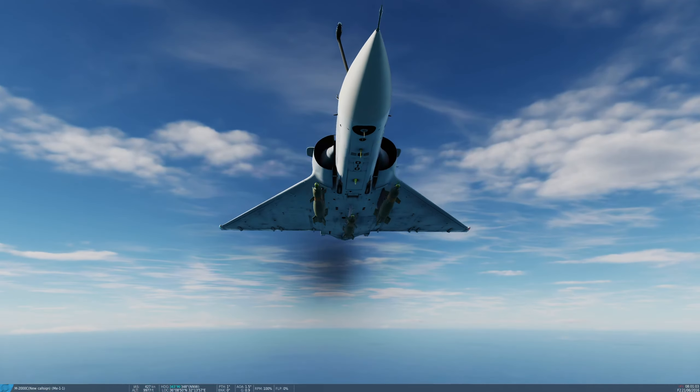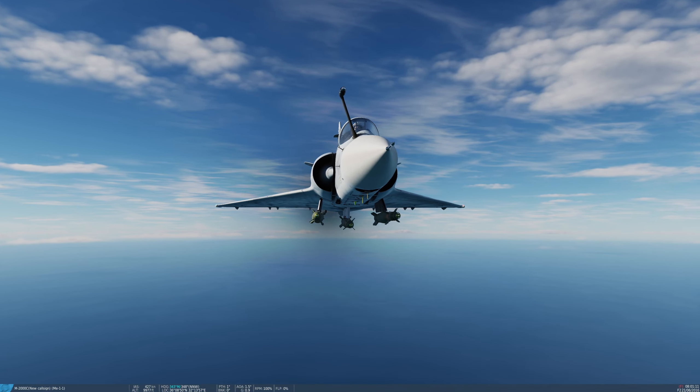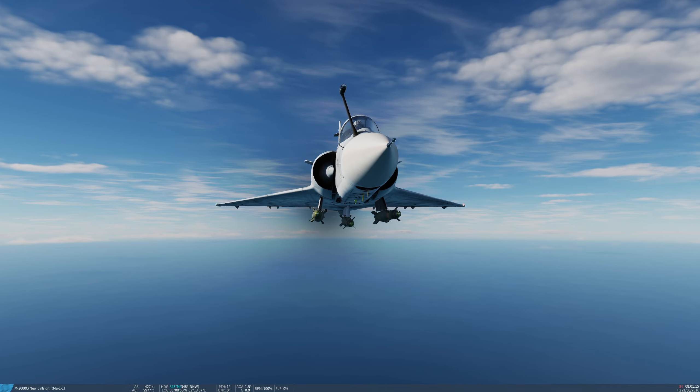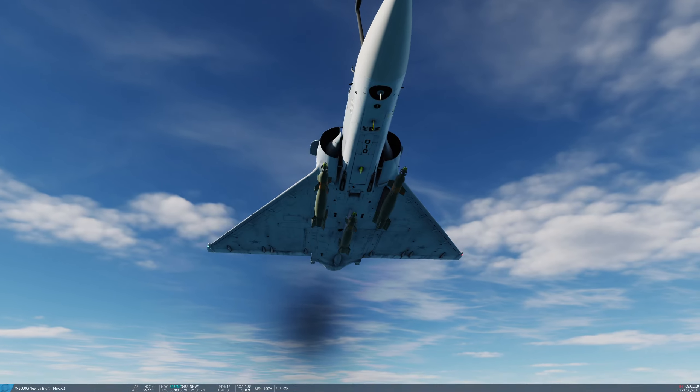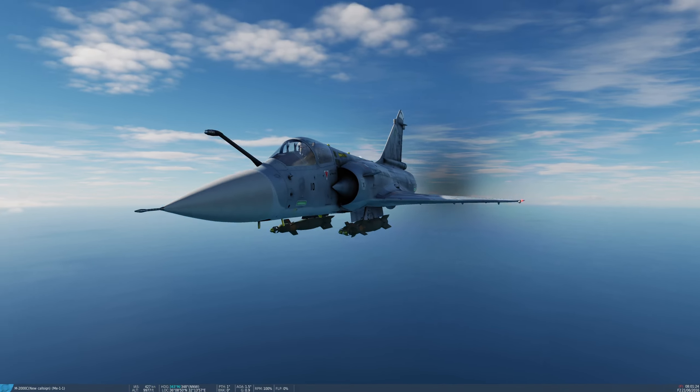If you're going to carry the heavier versions of this weapon — the GBU-16, which is 1,000lb, and the GBU-24, which is 2,000lb — they can only be carried one on the entire aircraft on pylon 5, which is the centre-most of the centre pylons. So if you want to carry more than one, you need to carry the GBU-12.